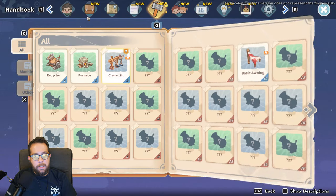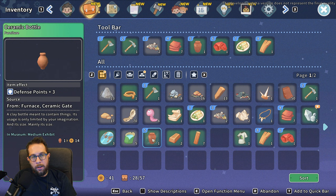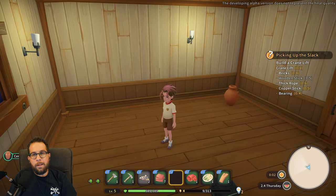Before I turn in for the night, I got a furnishing item. These go into your house and give you passive stat boosts — for example, this ceramic bottle gives a defense plus three. So you're decorating and RPGing at the same time.